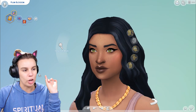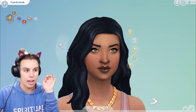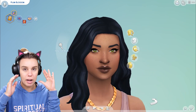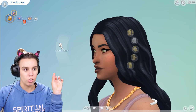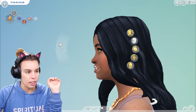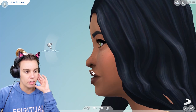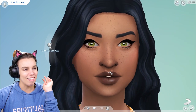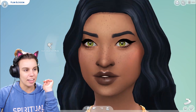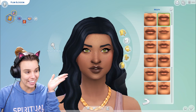Another thing I get asked about a lot, which I don't use for every Sim, is I actually have a little lip slider, which means I can part their lips slightly. It only works when you turn the head this way and then double click in to zoom up on the mouth, and then you can actually separate the lips to see the teeth. It's like a little player aesthetic that some people like and others don't, but I really like it.